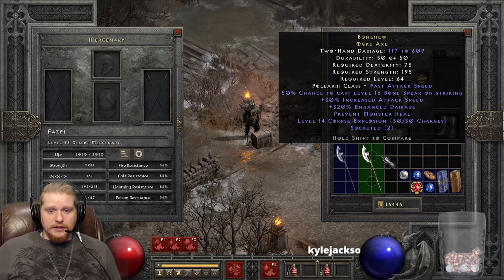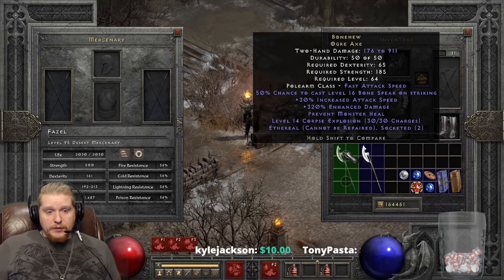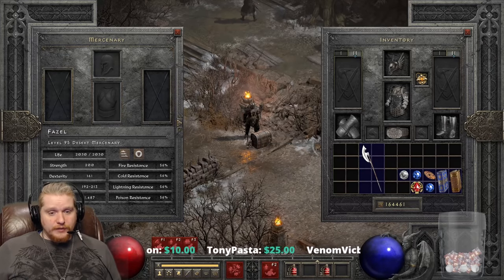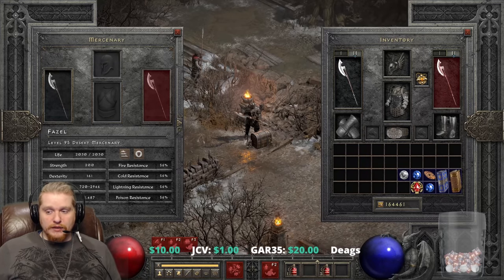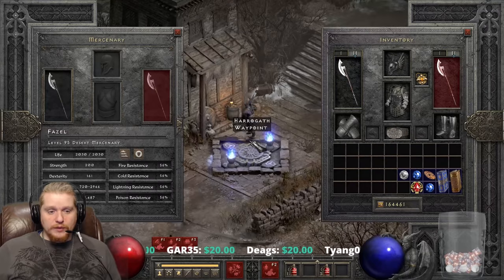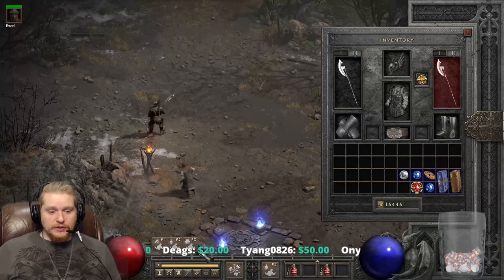Especially if you find an Ethereal version, that extra enhanced damage adds up to some pretty big numbers on the top end. On top of that we have a very interesting effect: 50% chance to cast level 16 Bone Spear on Striking. This is essentially just raw magic damage added to your attacks. At a 50% chance, we're looking at an amazing amount of piercing damage going off on a regular basis — 154 to 162 Bone Spear damage, which is magic damage and unresistible by most monsters.